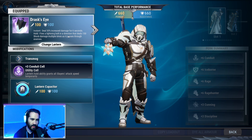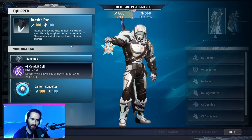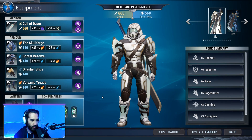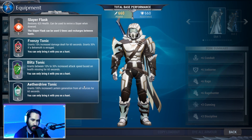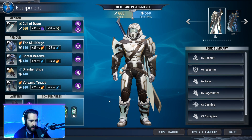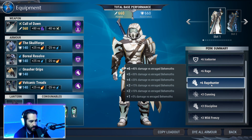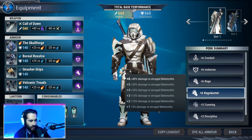The damage-dealing tap is attached to the Draft's Eye — the lantern is pretty much always your choice. I would suggest against Ember Main though, because we already have a lot of attack speed through Conduit, Wild Frenzy, and our tonics. We're using Frenzy Tonic, Blitz Tonic, and Aether Drive Tonic. Some builds use stamina tonics, but that drops the Skull Forge, and I'm not a fan — I'd stick with the Skull Forge to keep that easy Iceborne.